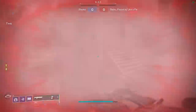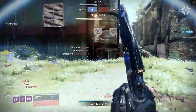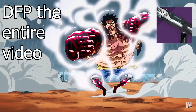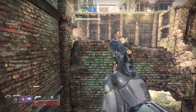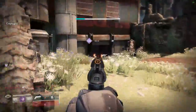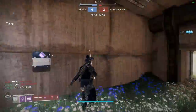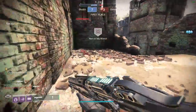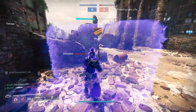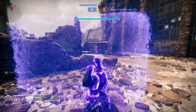Starting off on Rusted Land, the first thing I'm doing is jumping and getting a headshot. I am going to be playing like Super Mario in these gameplays — even when I shouldn't jump, I'm going to be jumping. We are going to be boing-boinging all over the place like I'm a hunter trapped in a titan's body. I want to dispel a myth: it's not just hunters that use aerial verticality. Any good player on any subclass will utilize verticality.